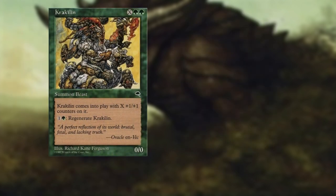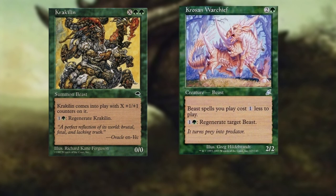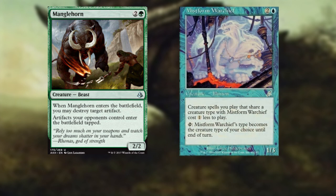Krackle — for X and two green, it comes in with X +1/+1 counters and can be regenerated for one and a green. The backbone of our beast suite: Crows and Warchief — for two and a green, a 2/2 beast. Beast spells you play cost one less, and you can regenerate target beast for one and a green. For artifact hate, Manglehorn — for three mana, a 2/2 beast. Whenever it enters the battlefield, we may destroy target artifact. Also, artifacts your opponents control enter the battlefield tapped. Mistform Warchief — for three, a 1/3 illusion. It can tap and become the creature type of your choice until end of turn, and creatures of that type cost one less to cast.